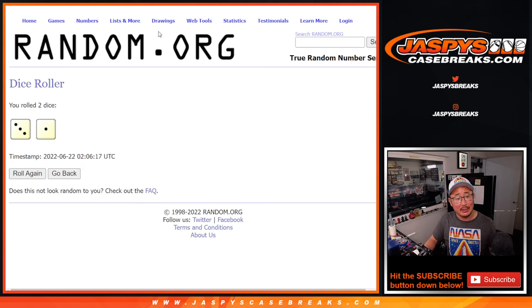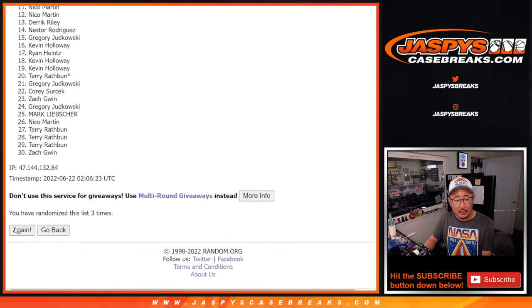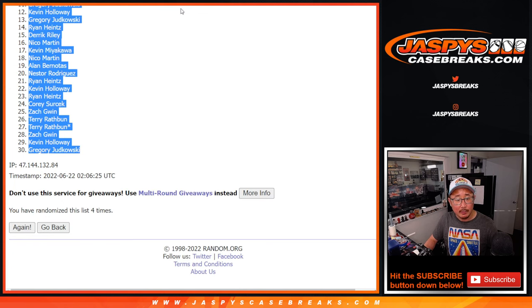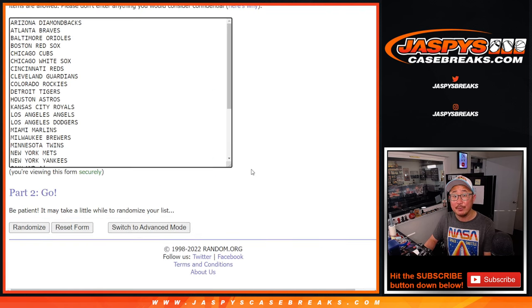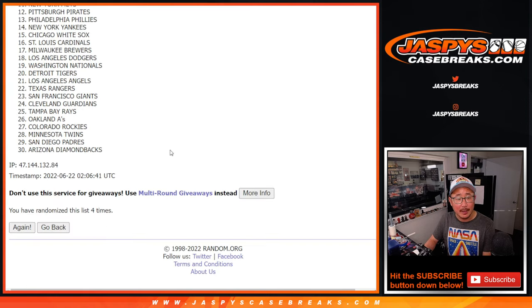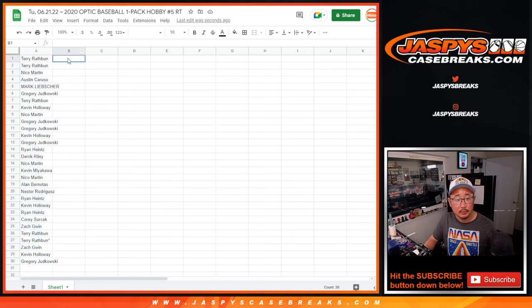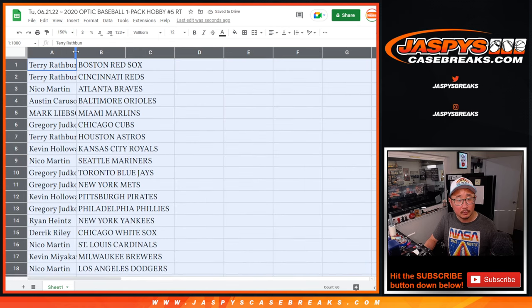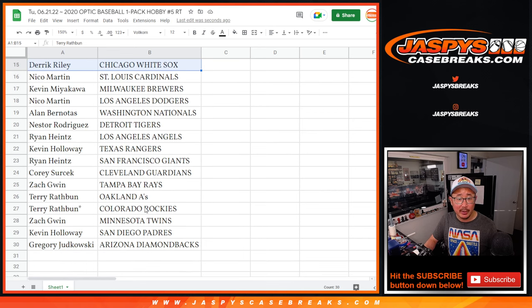Let's do the break. Let's roll it, randomize it. Three and a one, four times each. One, two, three, and a one. Let's copy that, paste that into this list right here. And three and a one, four times for the teams. One, two, three, and a one, fourth and final time. There's the first half of the list right over there, second half of the list right here.